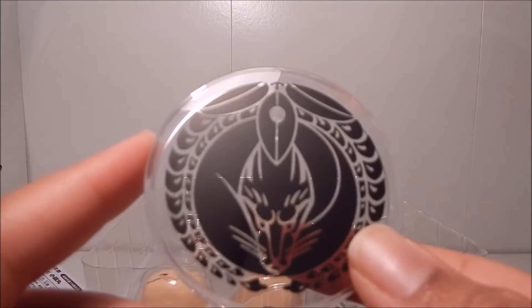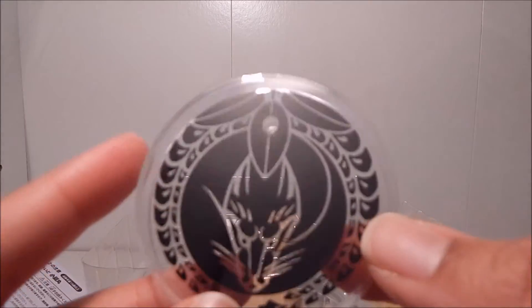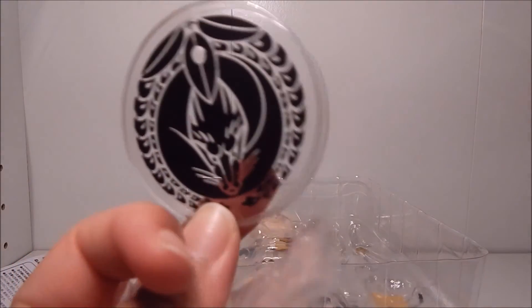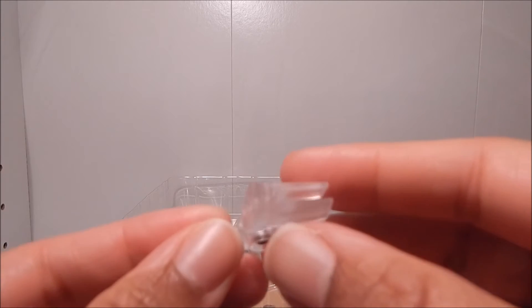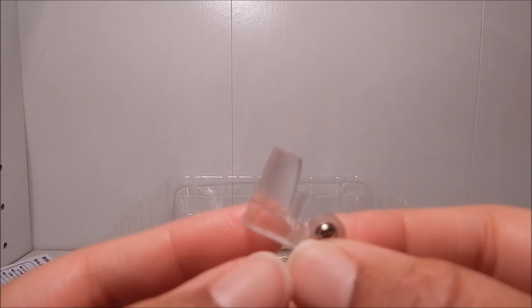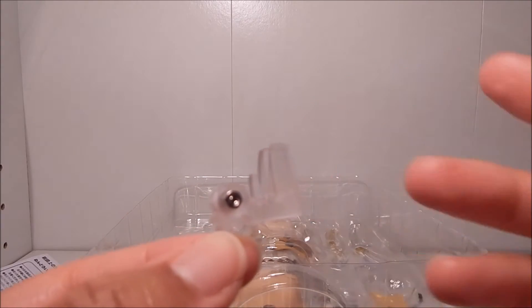It has Kogitsune Maru's crest on it from the game, which is really cool and unique. Moon and Chica's was similar — it had his crest on it as well. I love when they put little features like this because it really makes it unique to that Nendoroid rather than a plain square base. It's supposed to be like a fox face. And here's the little base arm — it's very tiny and I haven't seen one similar to this before. I guess they made it this tiny because the Nendoroid really does have a lot of hair, which would make it difficult to use a typical Nendoroid base arm.